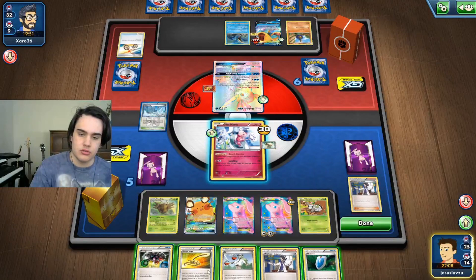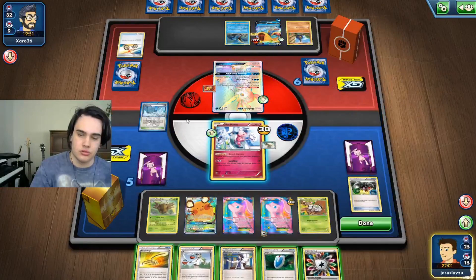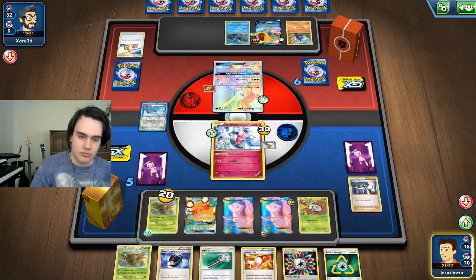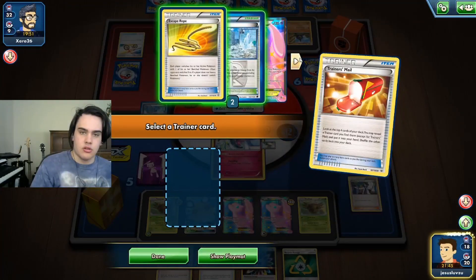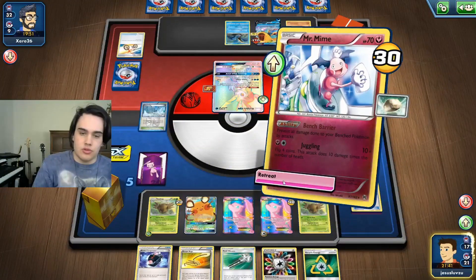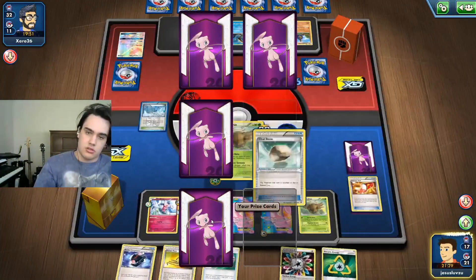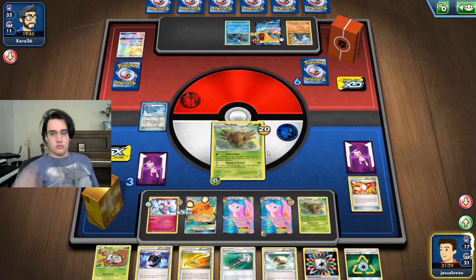We'll do at least one of them and then Sycamore — why did I do that now, I just discarded it. All right, so we attach that to him, we evolve that, we hopefully get like a Float Stone — the Escape Rope is fine. We retreat into this guy and then KO. We take two prize cards, easy as that. And we got a Float Stone now — truly Bug Champ.